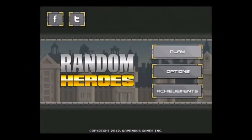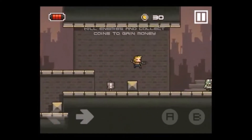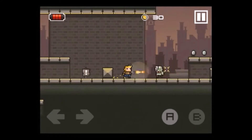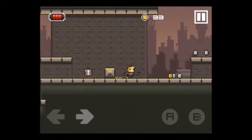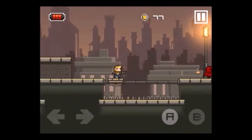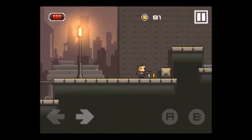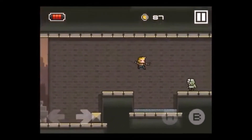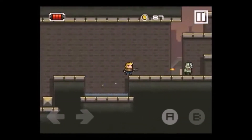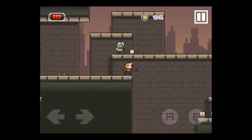The second game on this list is Random Heroes for iOS and Android, also by Ravenous Games, the same developer that made League of Evil. Rather than going for the best time, you'll be jumping through levels while blowing away alien monsters. Random Heroes takes the platformer genre into RPG territory, letting you use gathered coins to buy upgraded weapons that make you look stronger as you progress. I also highly recommend the sequel, Random Heroes 2, which is only for iOS.